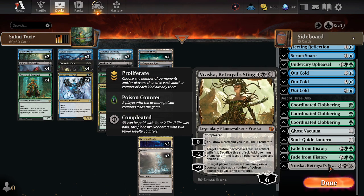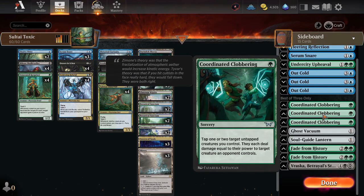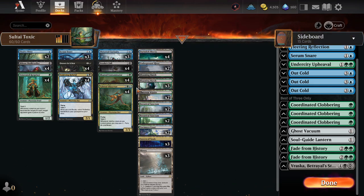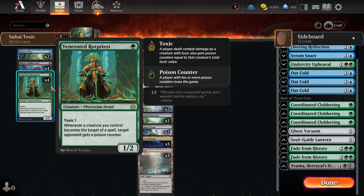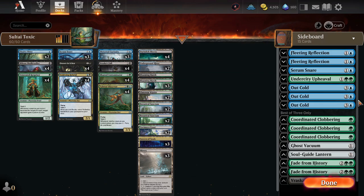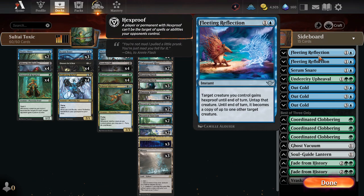Vraska, Betrayal's Sting is in the sideboard for extra removal or proliferate. Coordinated Clobbering is also there because it's a pretty good card if you have a Venerated Rot Priest in play — you just pay one green and deliver two poison counters to your opponent, assuming they have a creature. If you have two Rot Priests, they get four poison counters, and so forth. We're also trying out Fleeting Reflection just to give stuff hexproof, and then maybe copy a Venerated Rot Priest, a Contaminator, or something your opponent has that's really good.